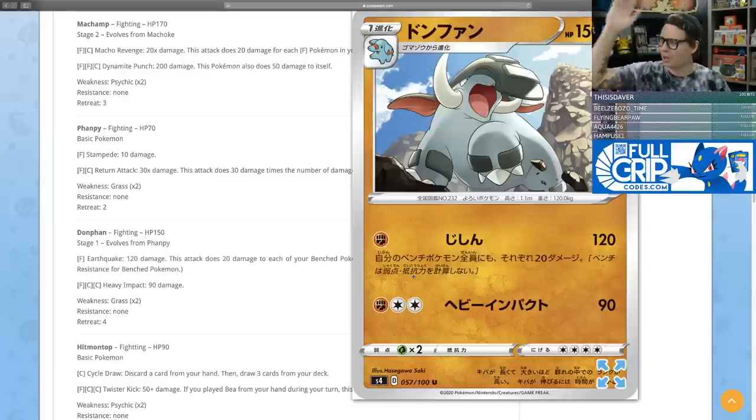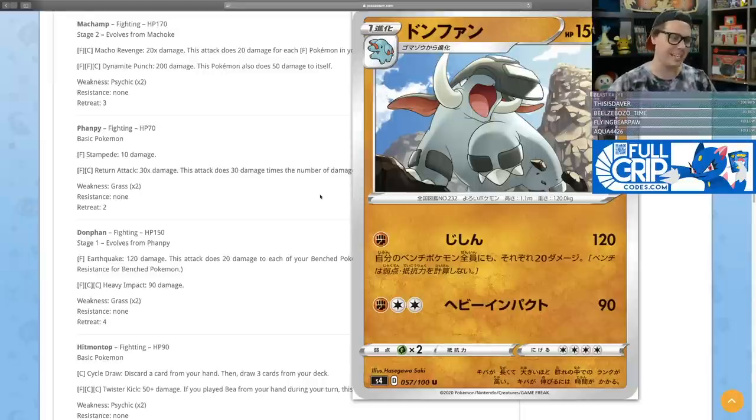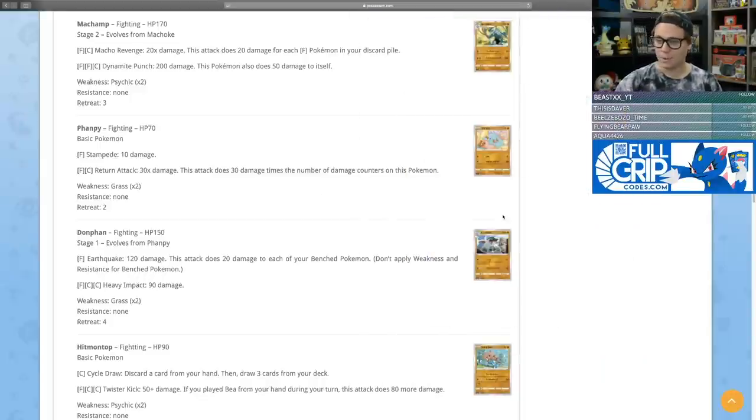You'd want to put something like Vitality Band on Donphan to actually one-hit KO Buff Padding targets. With Fighting Dojo giving plus 40 when you're behind, plus Vitality Band, you can one-hit KO Eternatus. Phanpy has Return, doing 30 times the number of damage counters on it — similar to Spiritomb. Hitmontop's Cycle Draw lets you discard a card and draw three, and its Twister Kick does 50 plus 80 more if you played Bea from your hand during your turn.